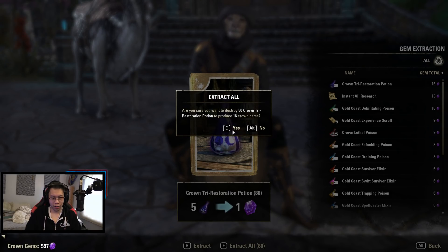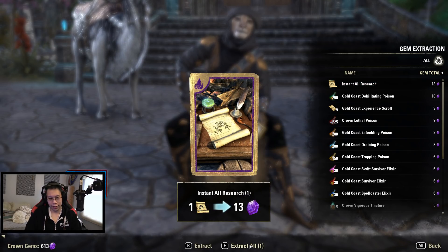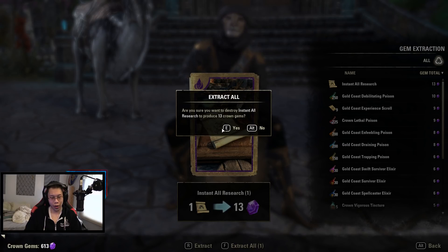As for all the poisons, you probably shouldn't be using crown poisons ever even if you're a new player. Instant all research — this is actually not that bad, but it is 13 gems, so I think I can just wait a day.